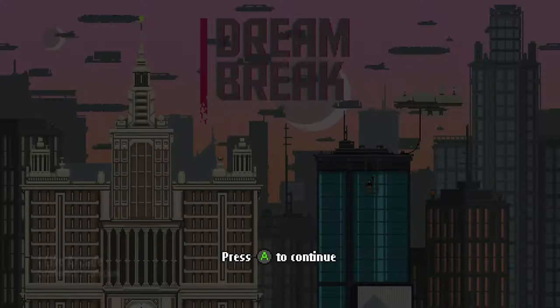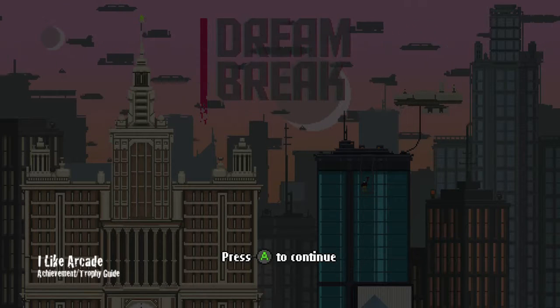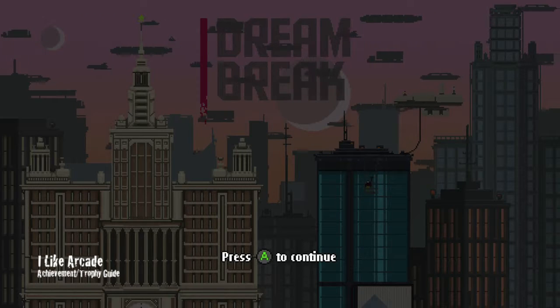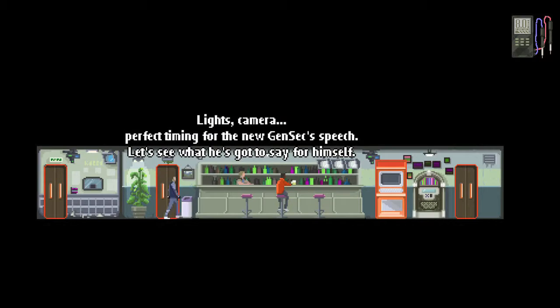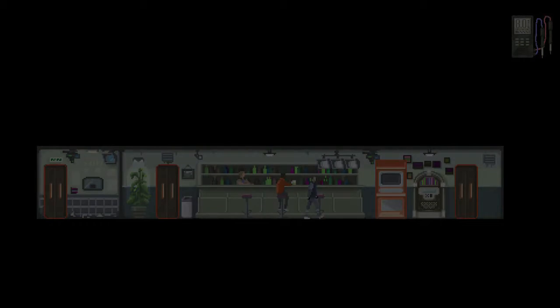Hi everybody, Sean here at FunFitGamiac.com. Here we are today in Dream Break, grabbing the I Like Arcade Achievement. This can be gotten near the start of the game once you fix the fuse box in the bar. What you want to do is head back through the door you came into, into the actual bar front, and then you'll notice this arcade machine right here.